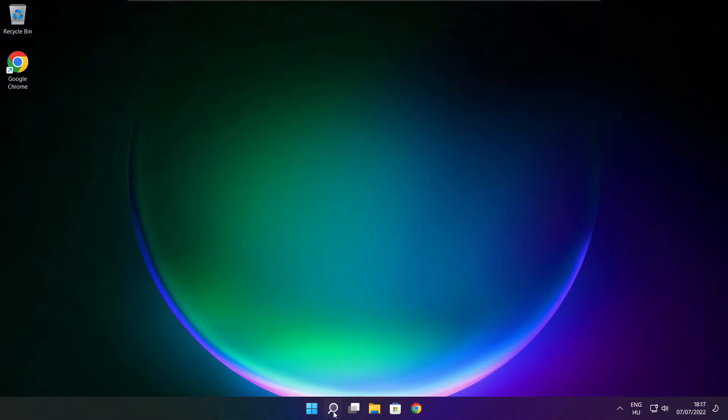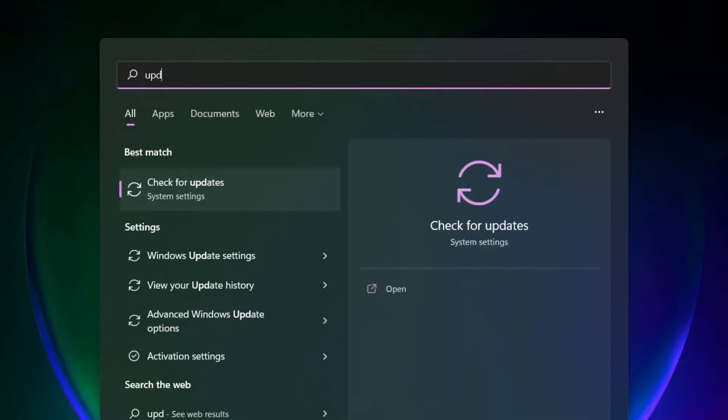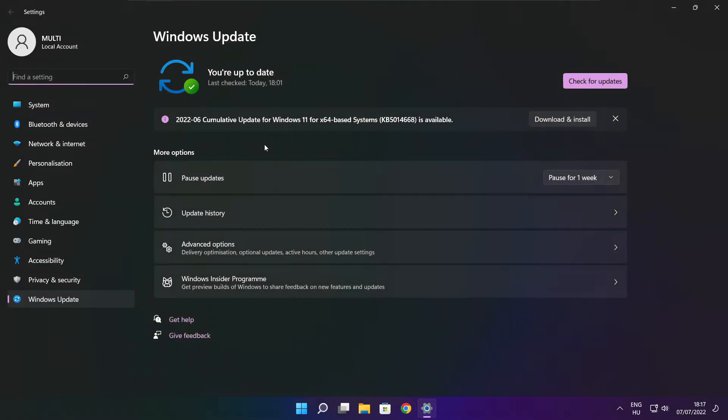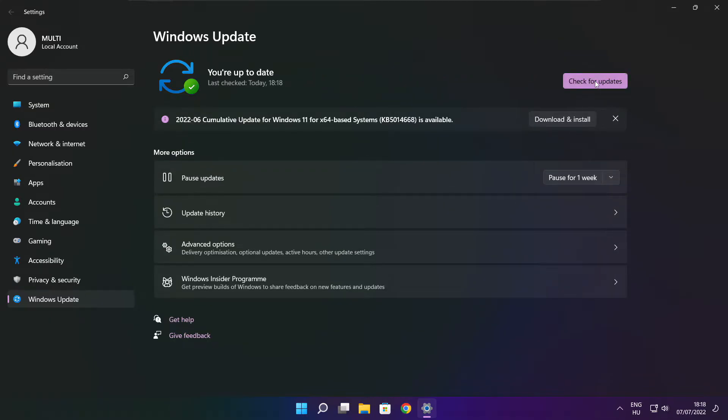Play the game. If that didn't work, click the search bar and type Update. Click Check for Updates. After completed, click Close.